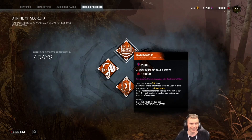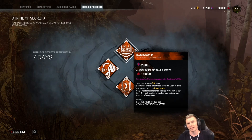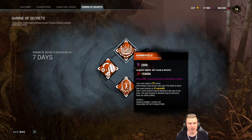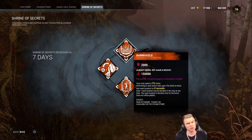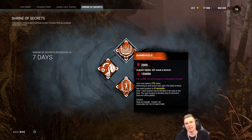It increases your vault speed by 5, 10, or 15%. It stacks with Fired Up and also stacks with certain add-ons that increase your vaulting speed. When you vault a window with Bamboozled, it'll seal the window for 8, 10, and 12 seconds, so a survivor will not be able to vault it, but you can vault it again as the killer.